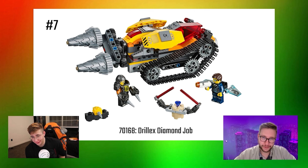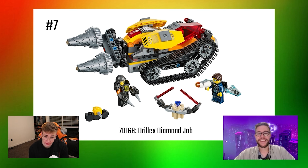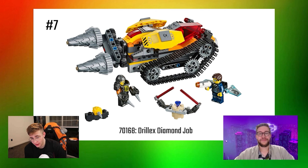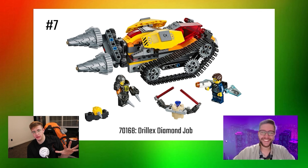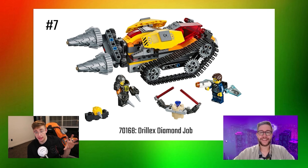Number 7 goes to Drill X's Diamond Job, which really paved the way for Axel's Rumble Maker — and also the Underminer from The Incredibles paved the way for this. The figure himself is kind of derpy, not the best villain figure, but the tank is really cool. You can definitely tell it's a mining tank. The dual rotation on the two drills is super dope. It's a really cool build.